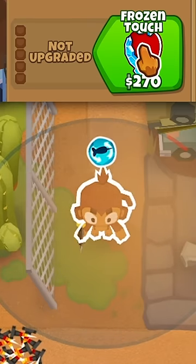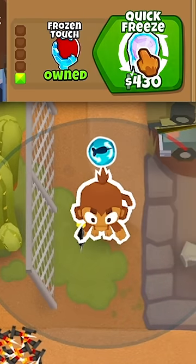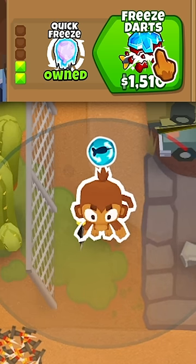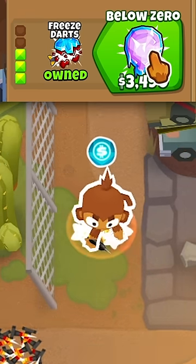The top path is Frozen Touch, which allows you to freeze balloons, then Quick Freeze, then Freeze Darts — frozen darts travel in slow motion and have much more pierce, making it easy to hit groups of balloons.